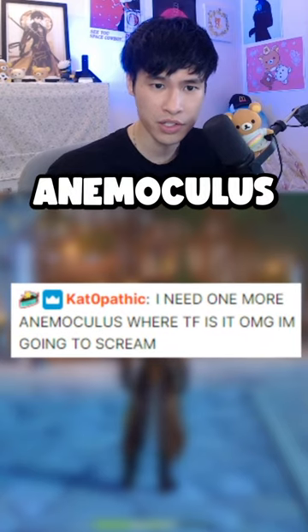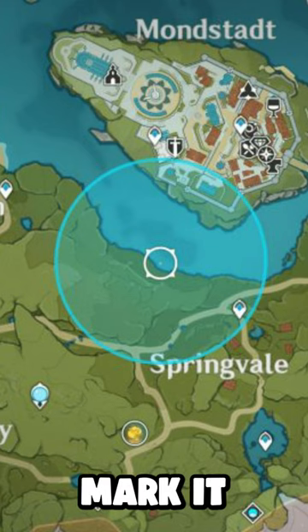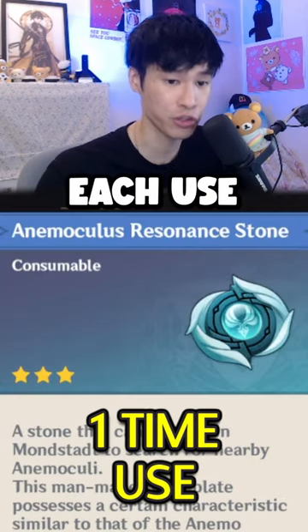I need one more Aminoculus. Where is it? You can actually craft a gadget where it will just mark it for you. Unlike the chest finder gadget, it will break after each use.